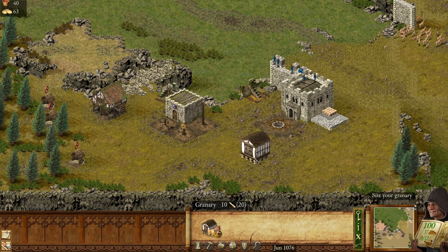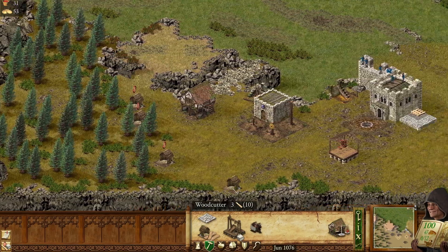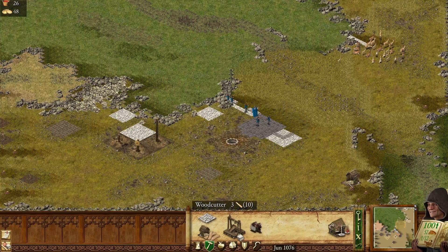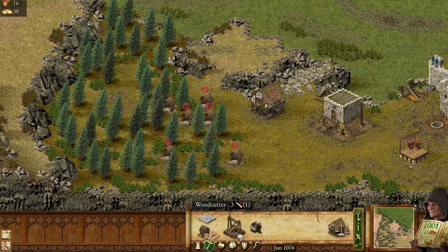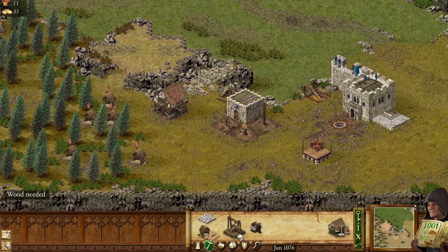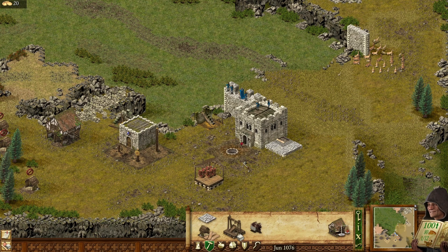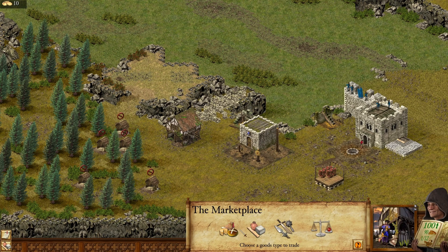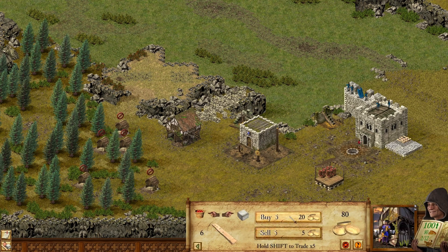Where do we put the granary? It can be here. We're also going to need a lot of woodcutters, so maybe we should place one here to start off. More wood is needed. Can we buy wood? We don't really have a lot, but we can try to buy.